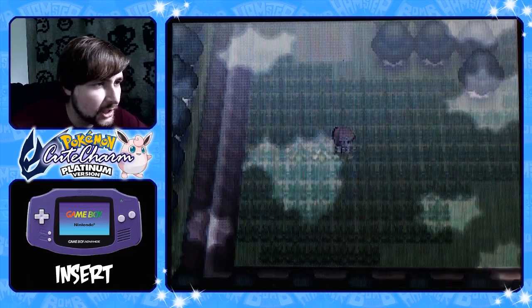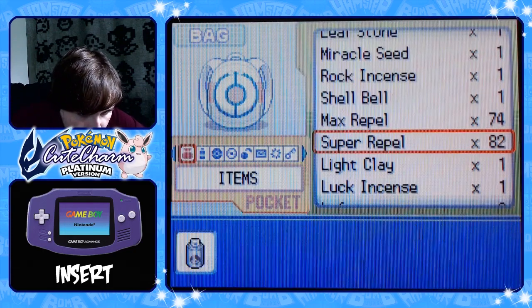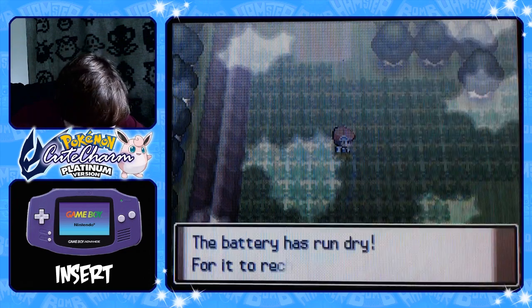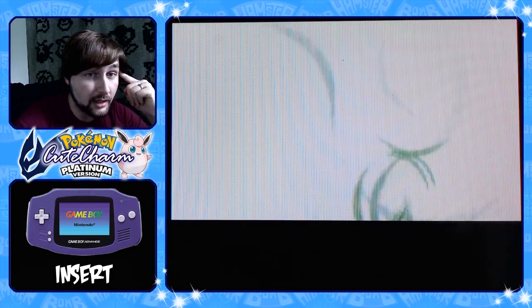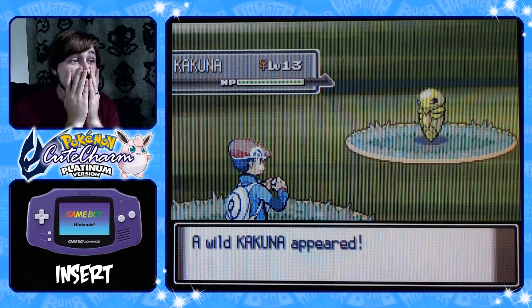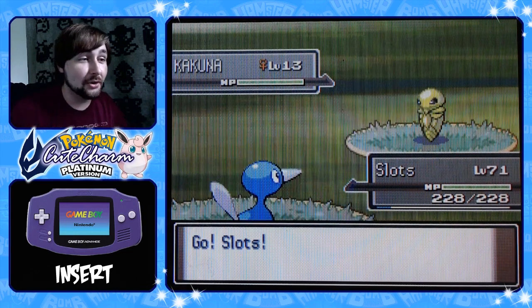Do you think you'll be able to soft reset for shiny starters in Let's Go? I don't really want to — I've got shinies of all the starters anyway. I think you will be able to. Man, that Kakuna is not gonna appear easily. No, it's a four percent — shiny Kakuna! Oh my god, I was just saying it won't appear and then — oh my god, it's so cool!